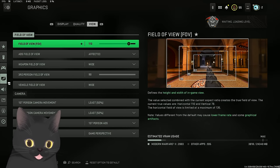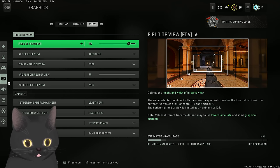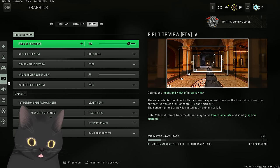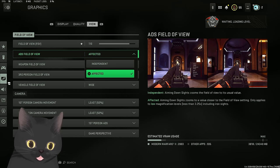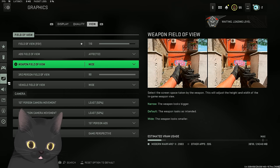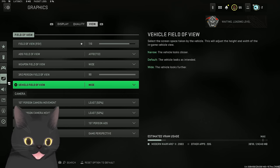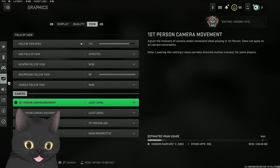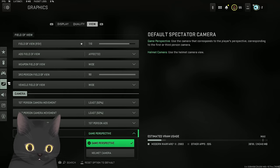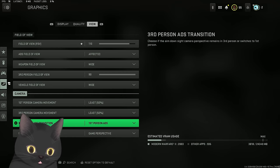For field of view, I used to play 120 but have been trying to lower it for competitive. Around 103 to 105 FOV is as far as you can go before losing aim assist. I play 120 because I like how it looks and you can see more, but you will lose aim assist. Weapon FOV on wide - it makes your gun smaller and lets you see more of the map. First person and third person camera movement on unleashed - it looks clearer and less shaky. For third person ADS transition, make sure it's first person ADS.